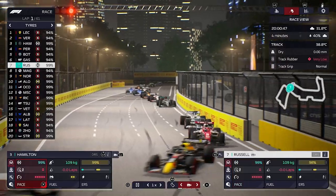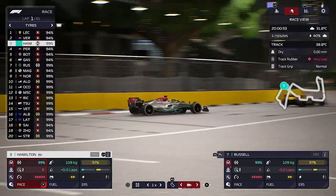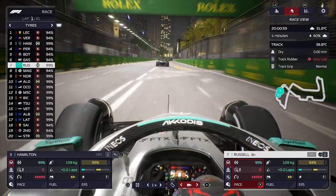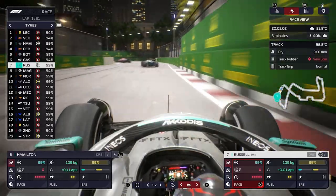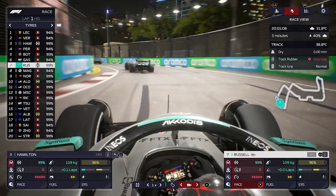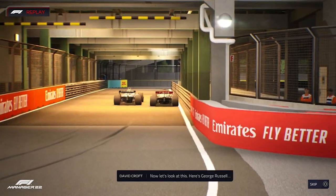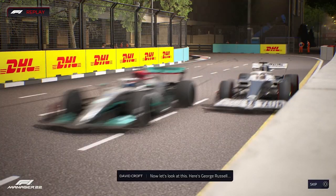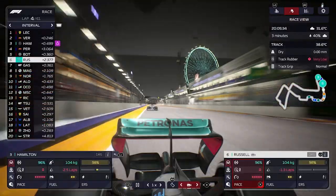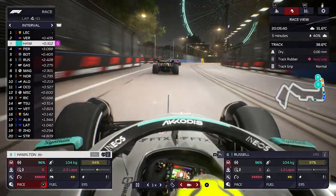If Lewis Hamilton can stick with the guys at the front, our hard-tire strategy could work later on. George Russell will be more difficult with all this traffic, but once those on softs pit and we get clean air it should be fine. George Russell gets his position back from Gasly — they go side by side and coming around to the start-finish straight he's back up into P6. Meanwhile Lewis Hamilton sets the fastest lap of the race. Charles Leclerc still leads from Verstappen, but Hamilton on these hards is doing very well.